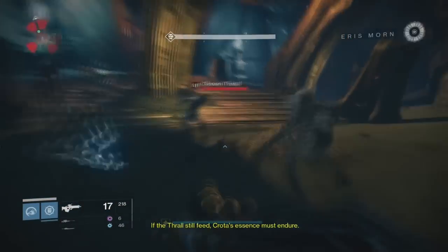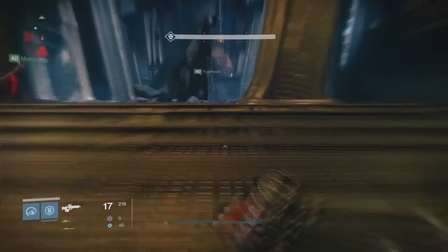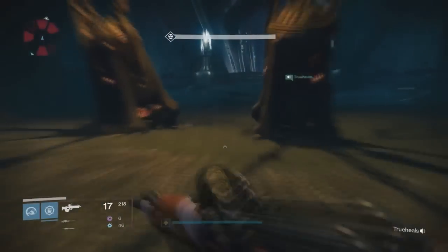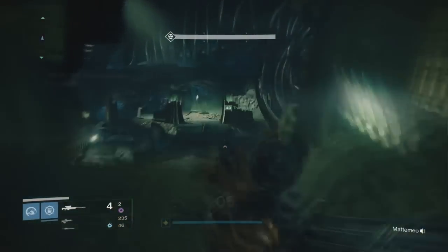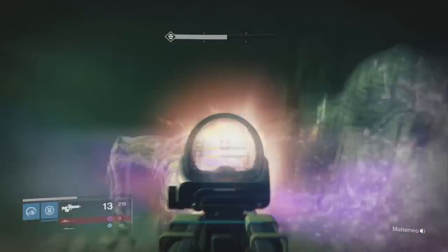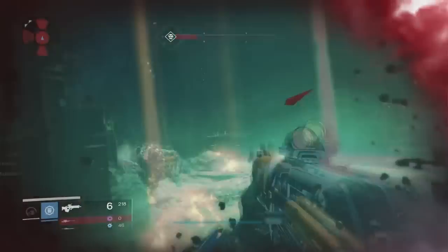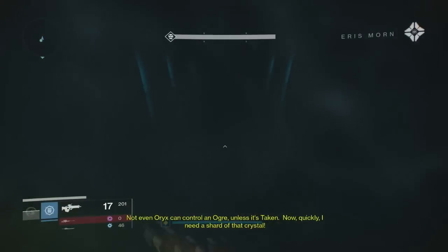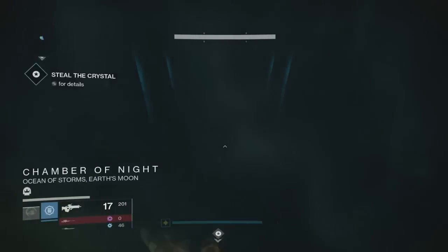There'll be an ogre in the last room you need to deal with. You don't kill him — you've got to bring him down to 25% health, so staggering is the best thing. A sniper is what we used. I actually ran out of ammo here because I stupidly didn't watch my ammo, so make sure you have sniper ammo to try and keep him low. As soon as he's at 25%, everything else in the room despawns. Then you grab the crystal and get ready — wait for the little cutscene to play.